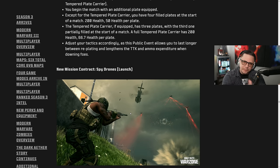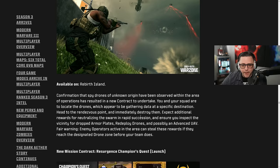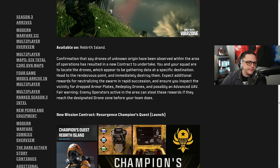SMG meta could change in Heavy Armor mode because mag-to-mag damage becomes really important — that determines how many downs you can get per 350 health. New mission contract: Spy Drone, revealed around launch. Spy drones of unknown origin have been observed in the area. You and your squad locate the drones that appear to be gathering data at specific destinations, head to the rendezvous point and destroy them immediately. Expect additional rewards for neutralizing the swarm, and ensure you inspect the vicinity for dropped armor plates, redeploy drones, and possibly advance UAVs — but enemy operators can steal these rewards if they reach them first.